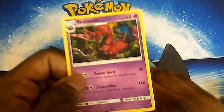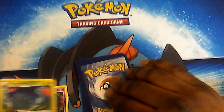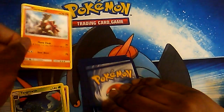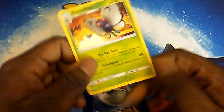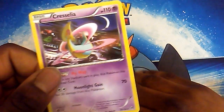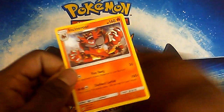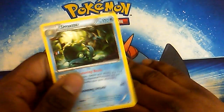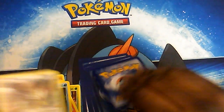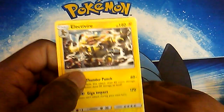First off we have a Scolio P regular rare, Tangrowth regular rare, a Totten — regular rare. I'll look through these later and see if I have these. Butterfree, Trevenant, Wailord, Cresselia — that's an old one. Incineroar — we've seen that a lot. Omastar, Braviary from Breakthrough. We have Electivire.